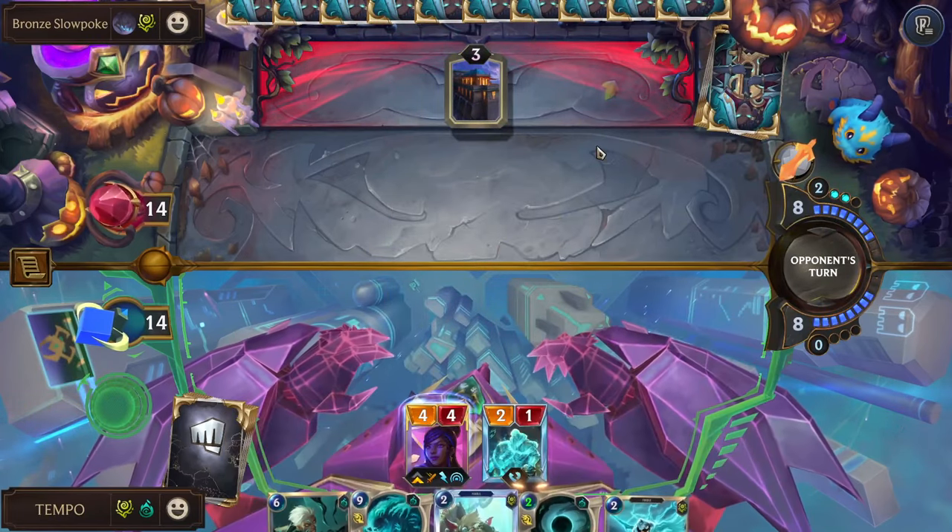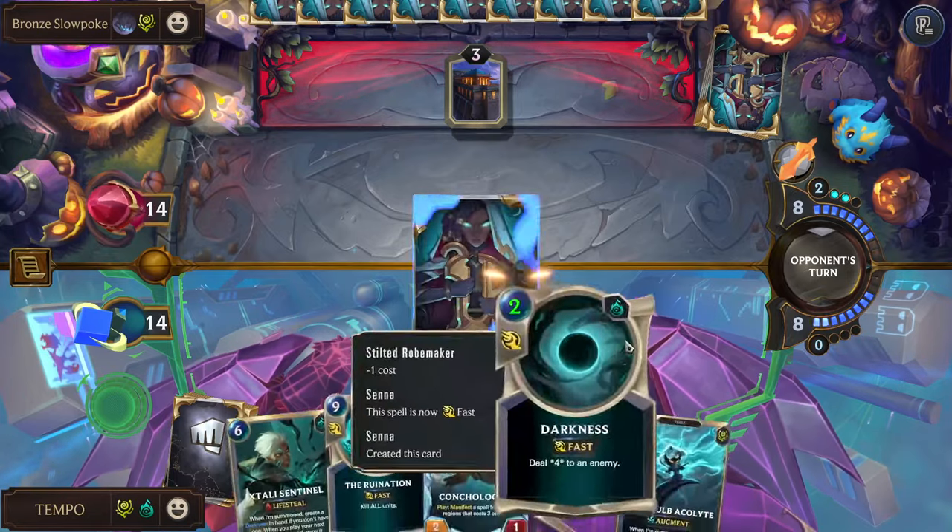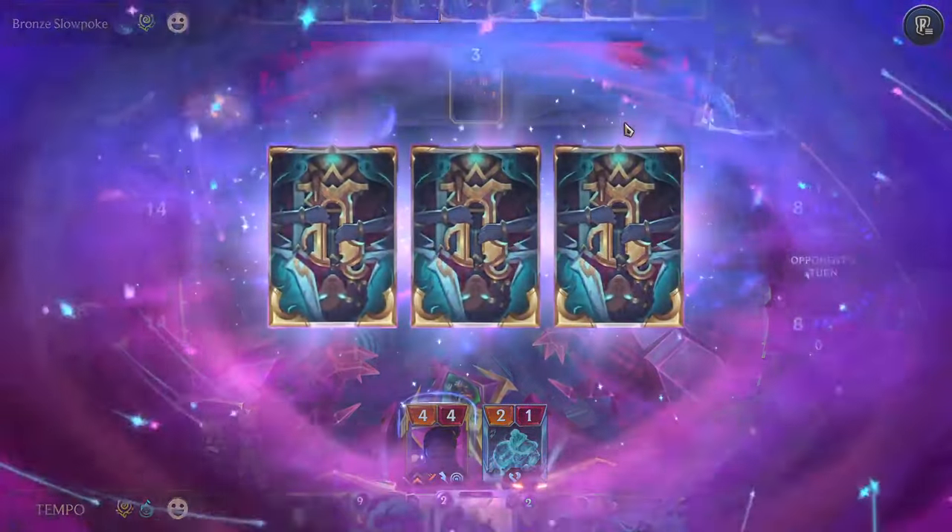Acolyte — so yeah, it's probably Darkness, Acolyte, Darkness. We can get a lot done here. We can also play Conch with that because that's 2, 4, 6 — that's 8. What is this? What are you playing? I didn't watch — what is it? What shenanigans am I encountering here? I can't see.